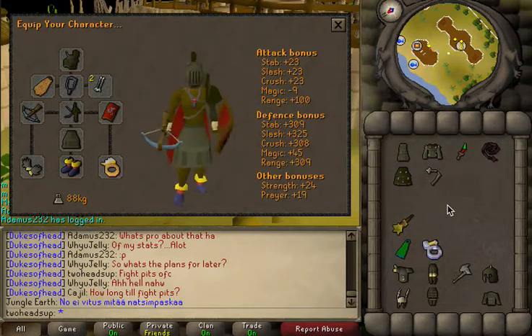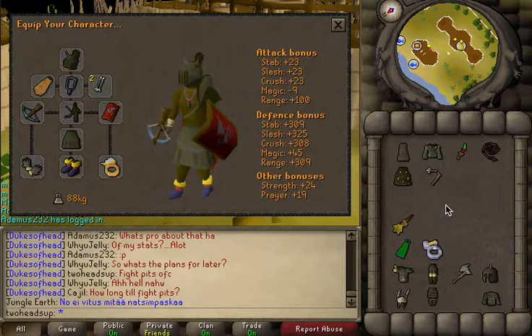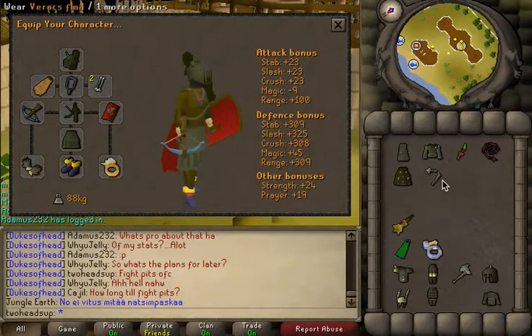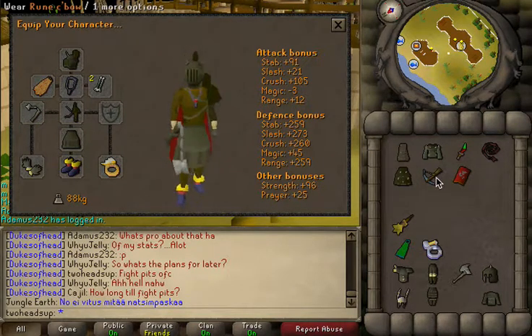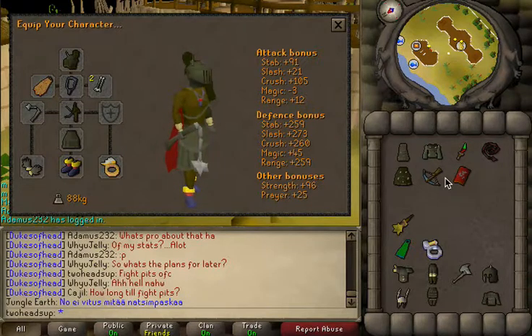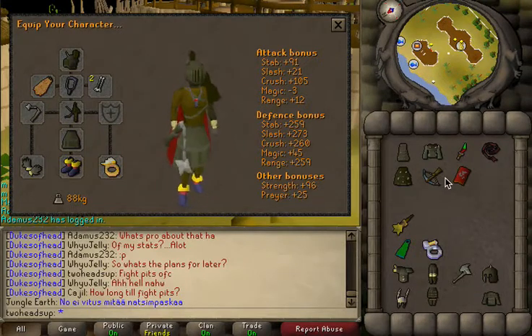I recommend this tri-briding setup for people who actually have low range — like 80-something range. When people put on Melee Prayer and you're having trouble hitting them with range, you can just put on the full Varex. The downside is you won't be able to tank mage attacks in full Varex. It also has another advantage in that it takes up very little inventory space, which is important for tri-briding in 07 because there's no summoning to hold your food. Saving inventory space is a huge deal in 07, and this is a great setup for that.